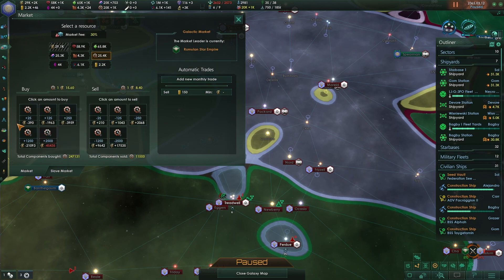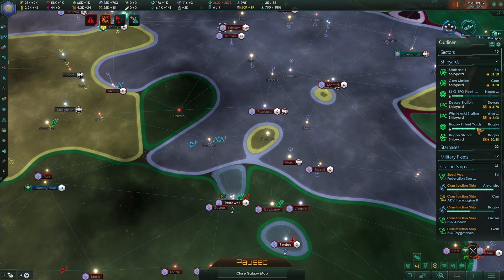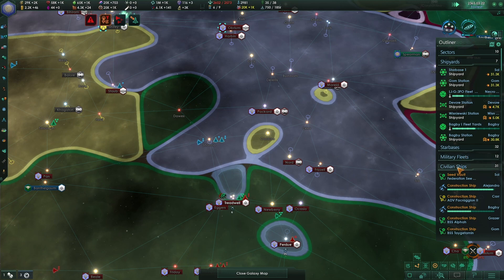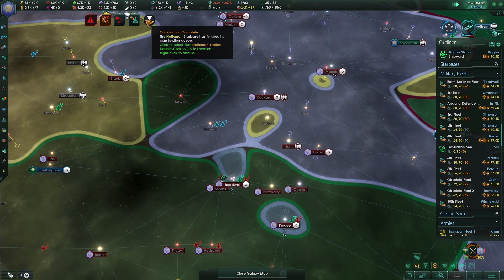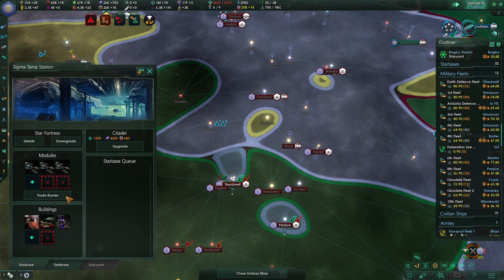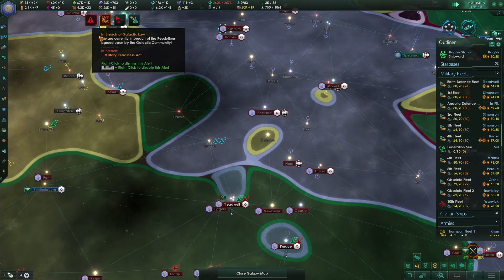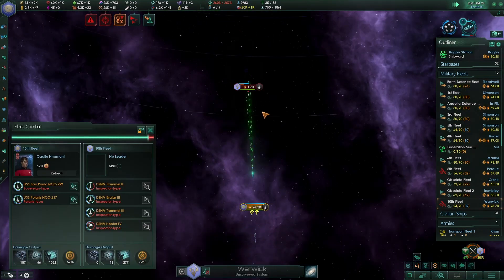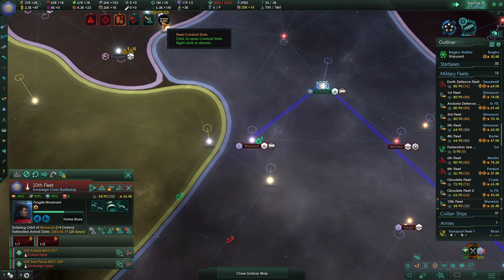We're going to buy some more components because you can never have too many components when you're building ships. Spaceport lost — I don't like the sound of that. Let's collapse the civilian fleets and look at the military fleets, which are all moving, which is good. Let's go for a resource silo. Hostile fleet engaged and we're in combat again. I love how it's literally just two ships and we just destroyed them — they were scout class vessels, that explains it.